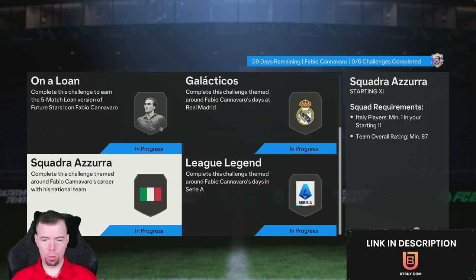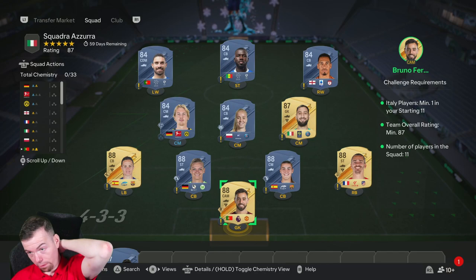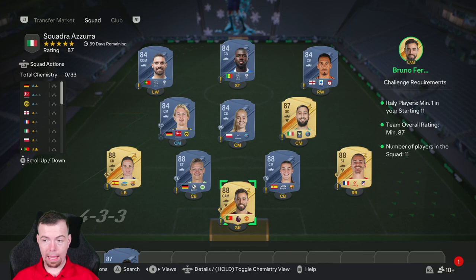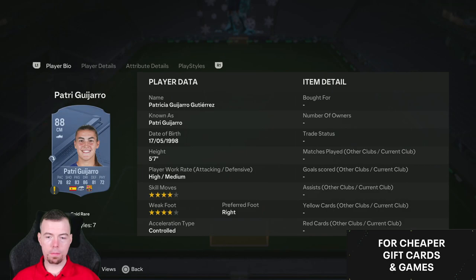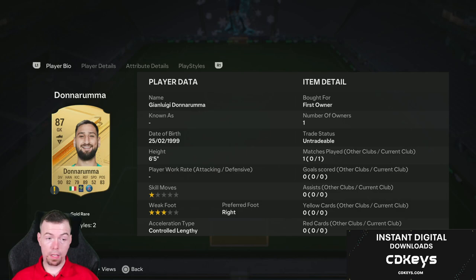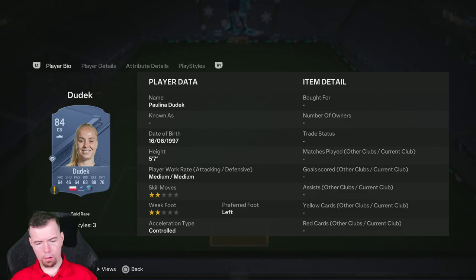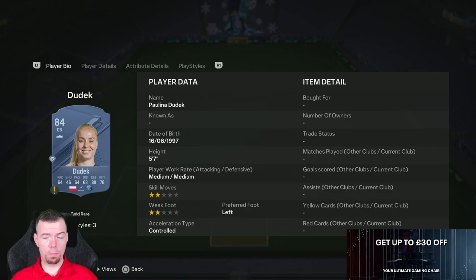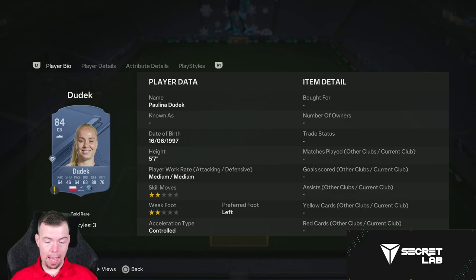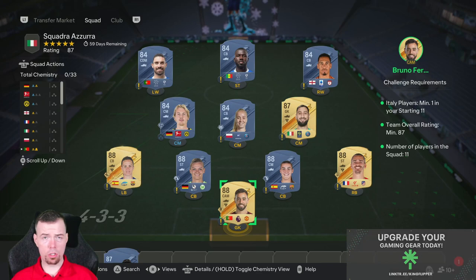Next we get into the Squadra Azzurra — an 87-rated team with one Italian league player. Donnarumma is probably your best bet because 84-rated Italian players are 3k minimum. He's 87, so he's not that much more expensive. We've got Griezmann, Patri, and Paredes. You're looking at 20.5k for 88-rated cards. Donnarumma is 15.5k. There's about a 700-coin difference, so Boateng might be a better bet for your 84-rated Italian player. Your 84s are 2.3k — Dudek, Smaldini, Koolaiddy, and Rubenovs. Around 129.5k — so between 125 and 135k to do the 87-rated squad with the Italian player. You get a Rare Electrum pack, which is a 30k reward.